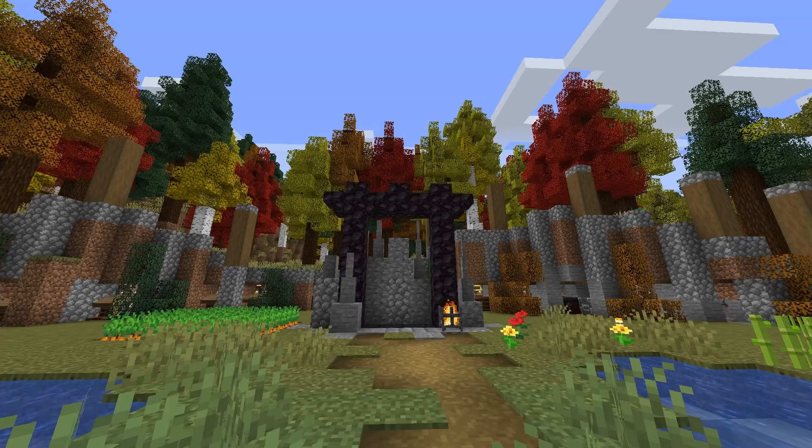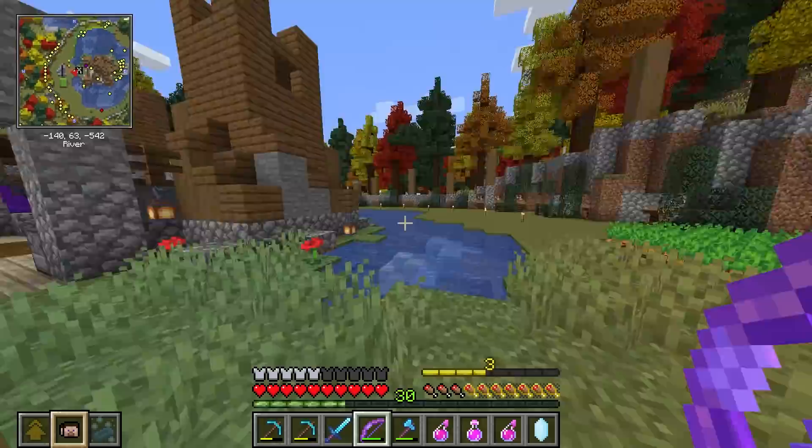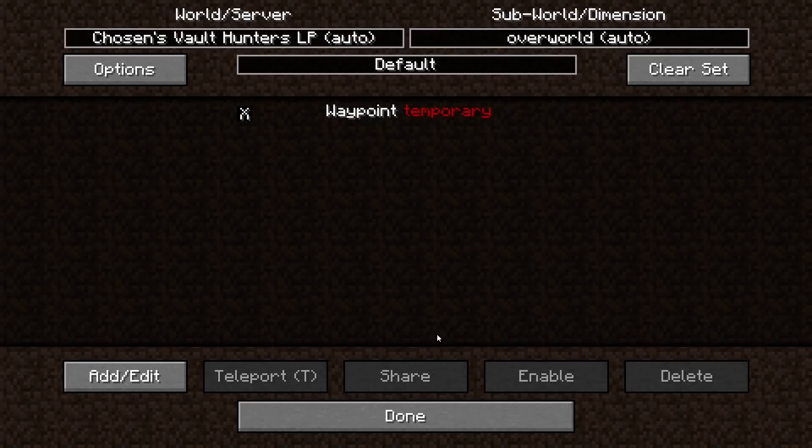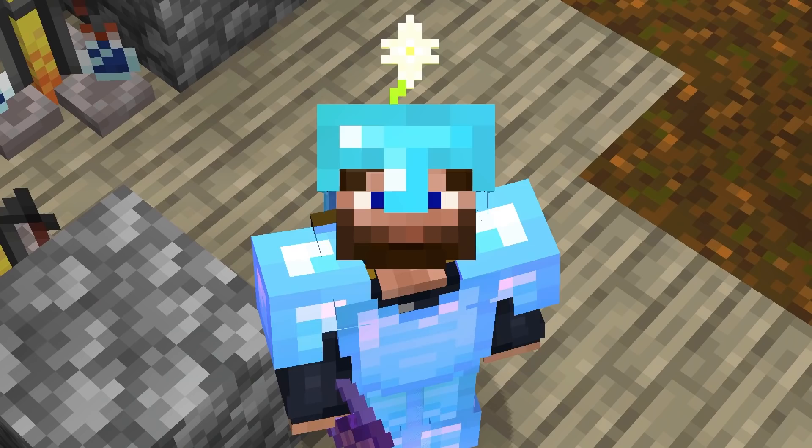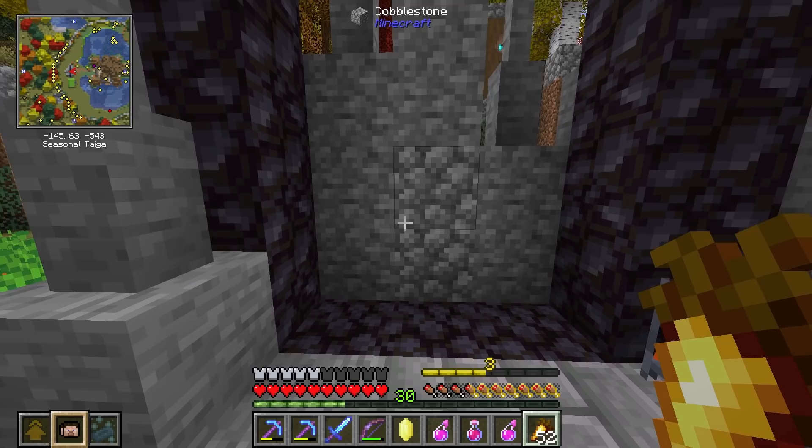Another quick tip as we are about to enter the vault: you can actually set waypoints. You guys let me know I can set waypoints, but you can do it quicker by just hitting the plus key, and that will leave a quick waypoint. To delete it, just go into your waypoints and delete it. As soon as we enter the vault we should be able to use this to hopefully not get lost, and that'll save some of my anxiety - because time pressure causes a lot of anxiety for me.